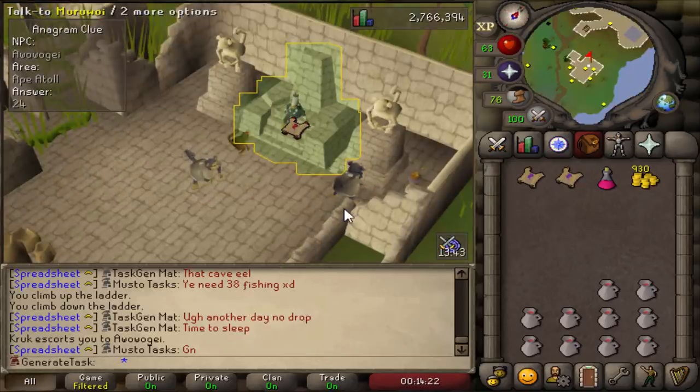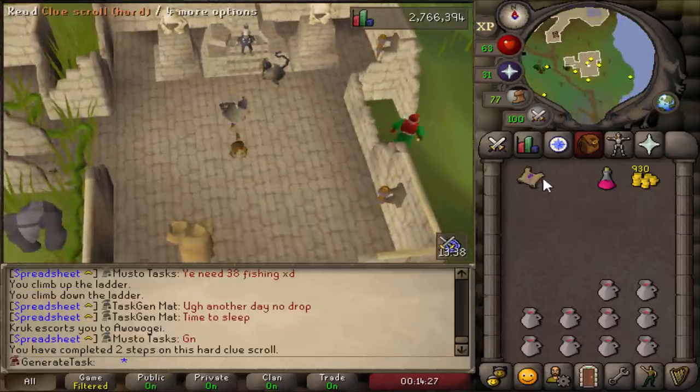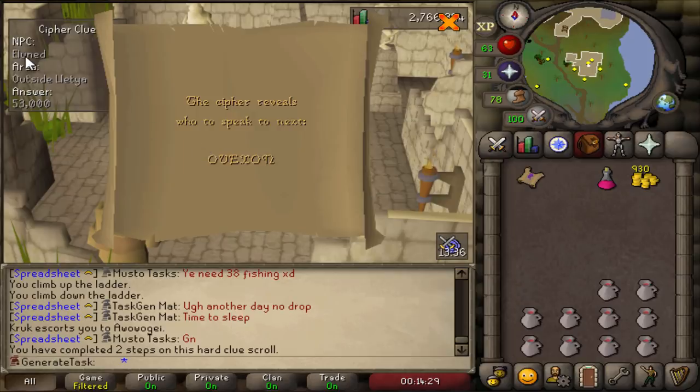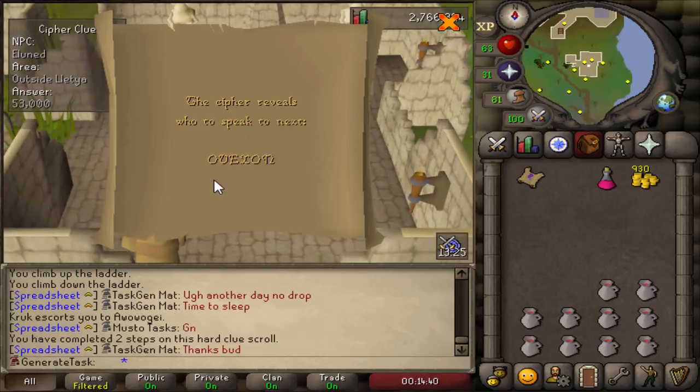We have made it into Awawagi's Palace, if you could call it that. Time to find out if we can continue the clue scroll. Oh my god — the next step is Elunet, outside of Lletya. Well, I guess that means we are not done questing yet, because for this we have to complete the Underground Pass and start Regicide in order to reach Tirannwn.